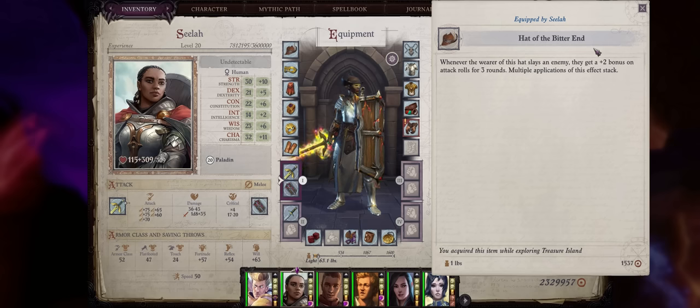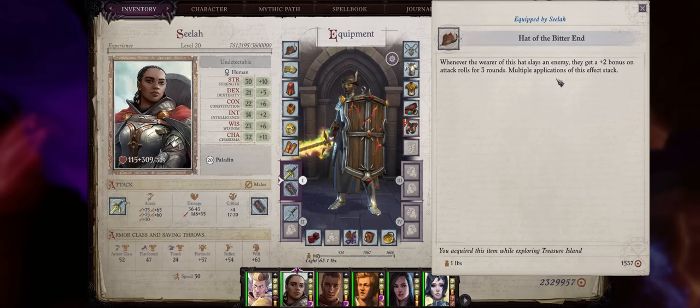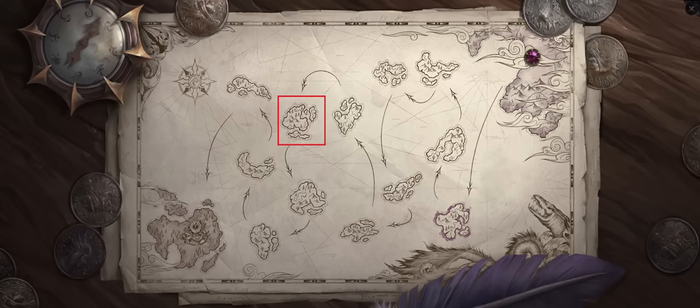The Hat of the Bitter End is also one of the best pieces of headgear you could get for your characters. Whenever you slay an enemy you get a plus two bonus to attack rolls for three rounds, and this stacks with itself. So the more enemies you're killing, the higher the attack roll bonus becomes, which can eventually get quite high. For bosses and single enemies it won't matter as much, but for normal enemies it can be great. You can find the Hat of the Bitter End at island number 8 from the first set.